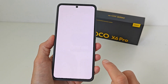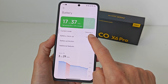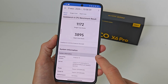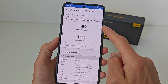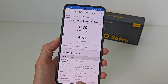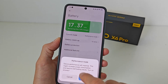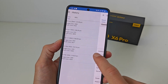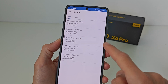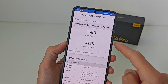In settings, Performance Mode is activated and tested at maximum. Comparing old framework versus new framework in maximum count — showing the improvement from the new HyperOS update.